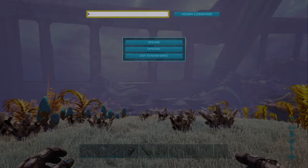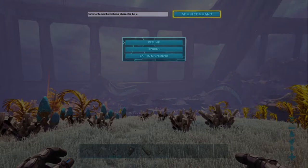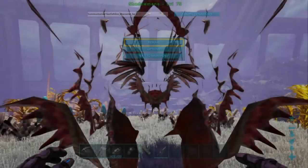So it's lionfish lion, all one word, then underscore character, underscore BP — B as in ball, P as in Paul — then underscore C. So there it is: summon tamed, all one word, space, lionfish lion, all one word, underscore character, underscore BP, underscore C. Keep it on screen for a bit so you can see it. Then make sure you hit your admin command button or it will not work. And there it is.